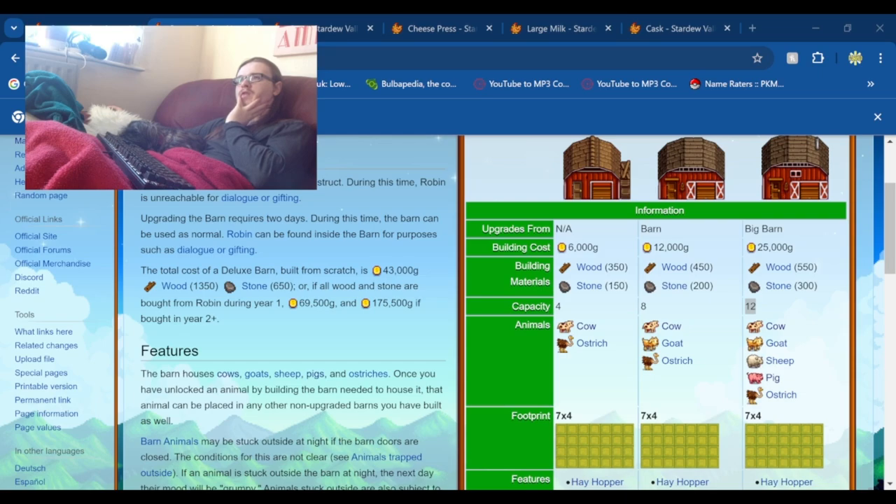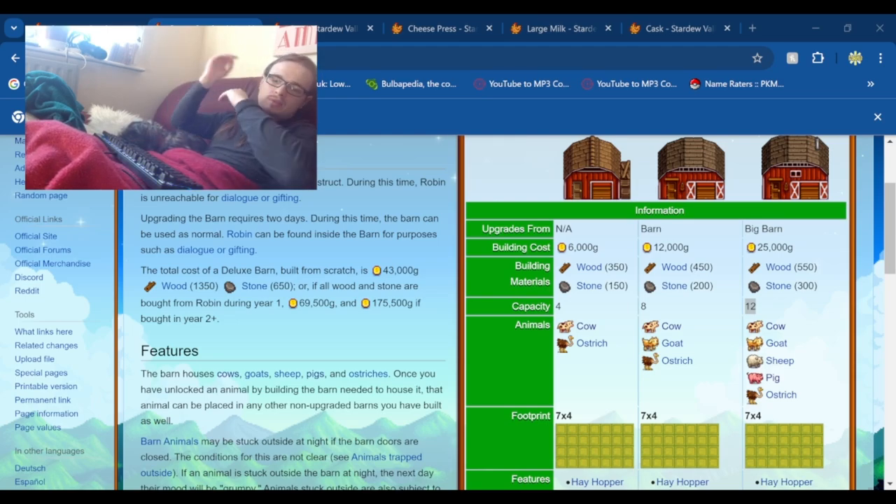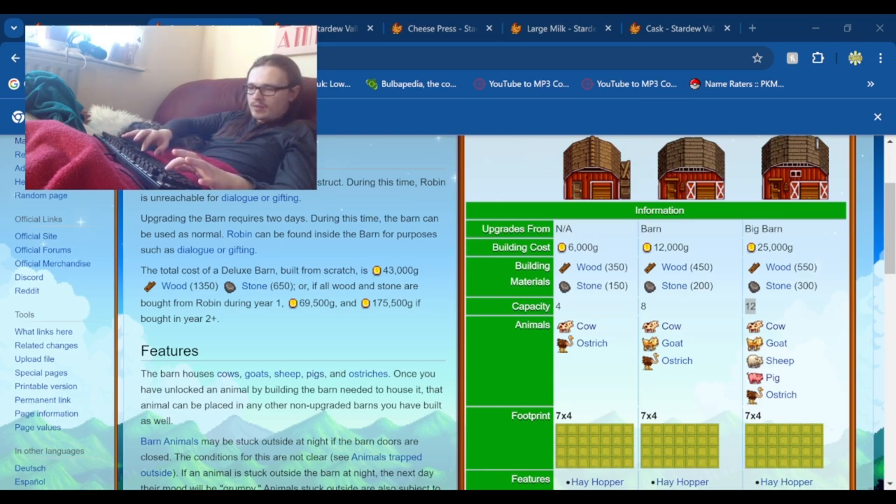My original cow estimate was 649,152 gold a year, so that's an increase of 216,384 gold per year. I think last time I just assumed gold cheese, but now factoring in aging to iridium quality it's significantly better — though it does require the max house upgrade which is a bit expensive.